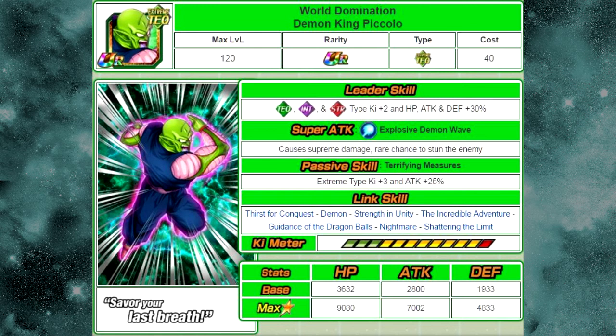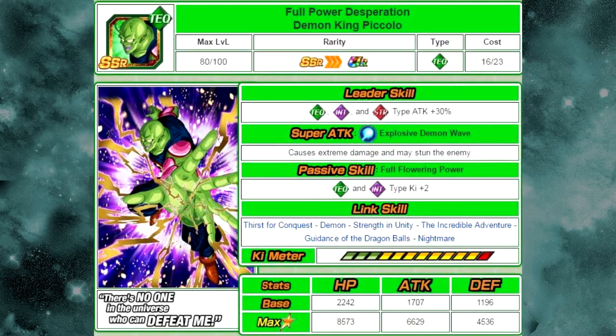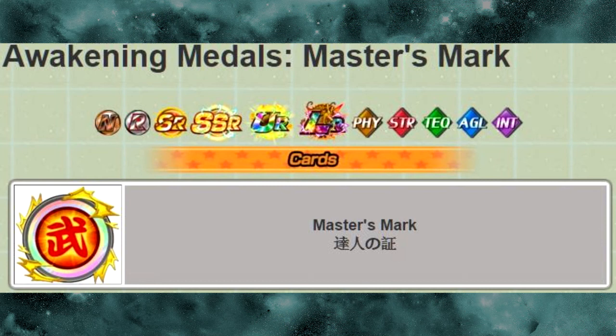By the way, the two cards — the King Piccolo I just mentioned and the Goku — the pre-Dokkan versions of them, Deadly Awakening Super Saiyan Goku and Full Power Desperation Demon King Piccolo, both require Master Mark medals. You attain those in the World Tournament local rankings. In order to Dokkan Awaken them, you need to rank in the local rankings. You can get the Master Mark medals from that. Now, as for the rankings.